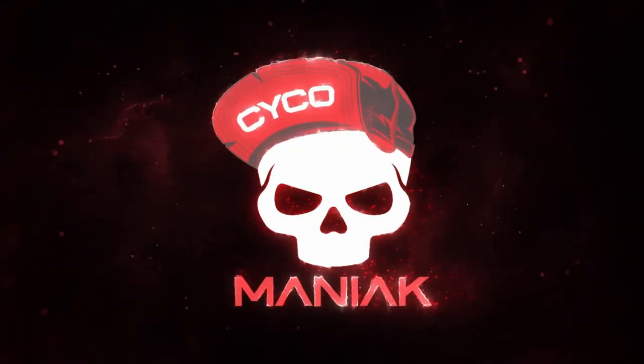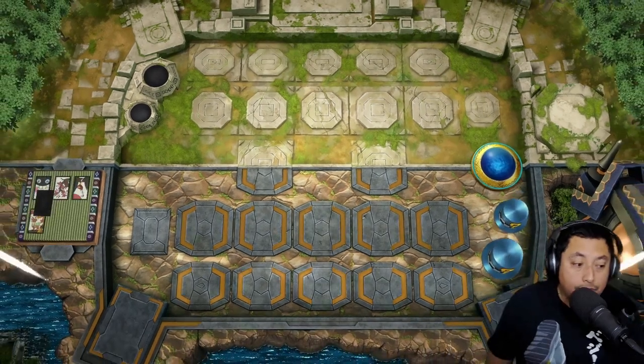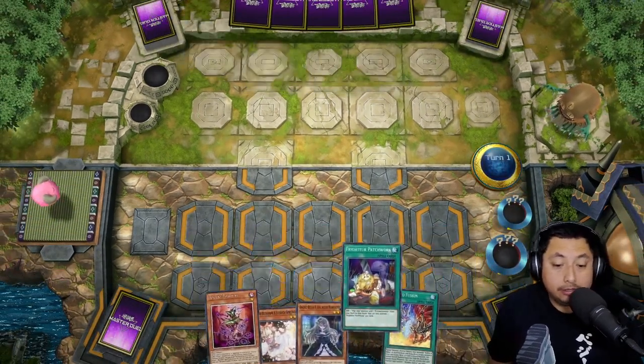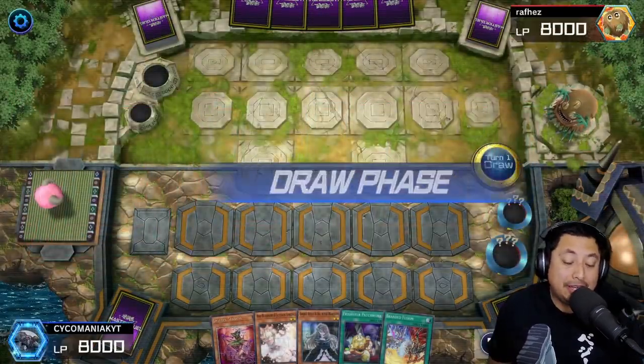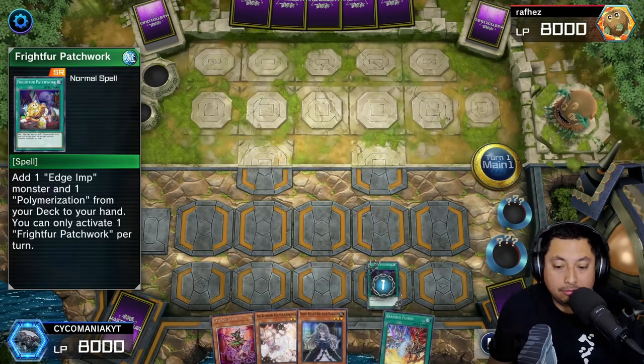Let's hop right into the game. For this match it went pretty crazy — this is what happens when we have hand traps for days. We're going to be using the Branded Fusion deck, and this is going to be in Platinum.